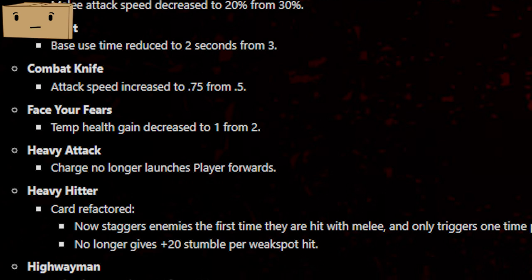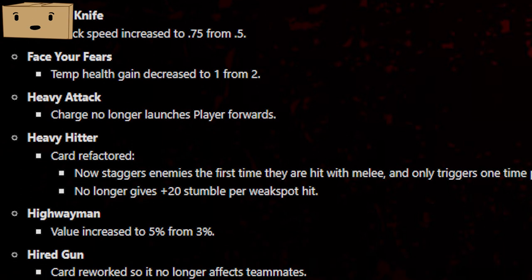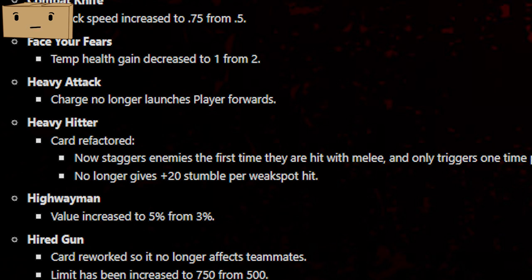It seems like overall this update there was a pretty big nerf to melee. On the bright side, Heavy Attack no longer charges you forward, which was probably the biggest downside of Heavy Attack — it was kind of annoying. Heavy Hitter received an interesting change: instead of plus 20 stumble per weak spot hit, it now will stumble on the first hit of any enemy. That seems really good.